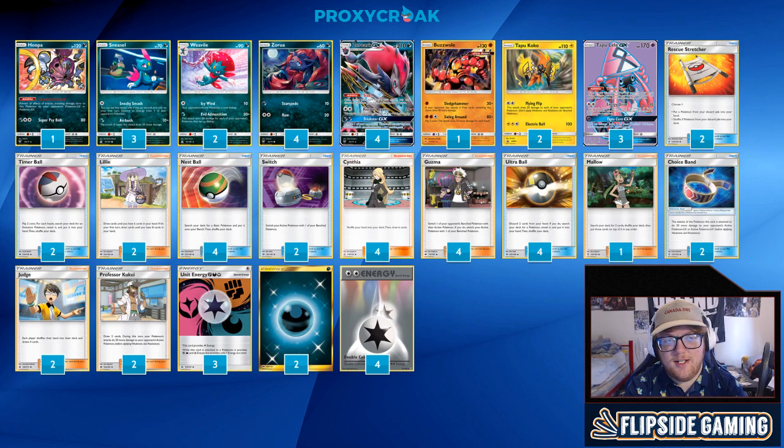We're playing 2 Lillie — that's our designated turn 1 draw support. If we get a really great start, maybe sometimes we'll Judge to put our opponent down to a 4-card hand, but usually we're looking for Lillie. With 4 Ultra Balls, 3 Lele, and 2 Lillie herself, we're usually able to get our designated turn 1 supporter. We're playing 4 Nest Ball since Brigette is gone. I really like the strategy of emptying your hand and then drawing a lot of cards with Lillie — that's been my go-to turn 1 strategy for Zoroark decks.